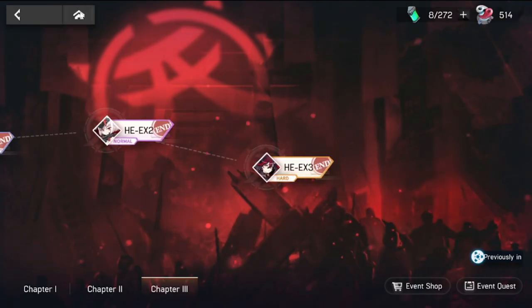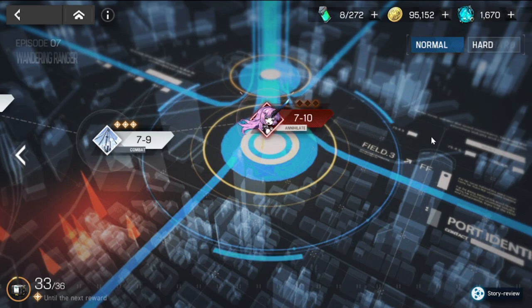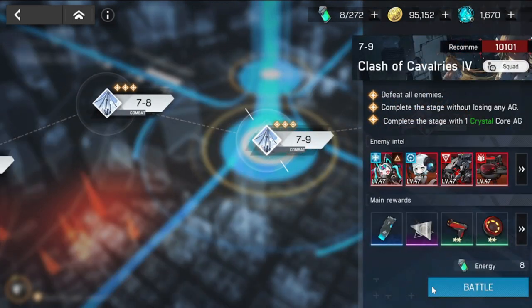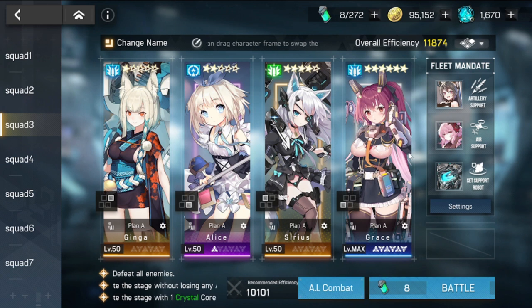Let's do some clears — she's actually good for main story too, and I've used her there. We're at chapter 7. She's at stage 17 currently. For the main story clear setup, we have Alice in front and Ginger in front, with Serious and Grace at the back. Fortunately I was able to get Serious, so let's try this out.